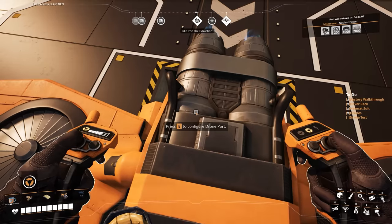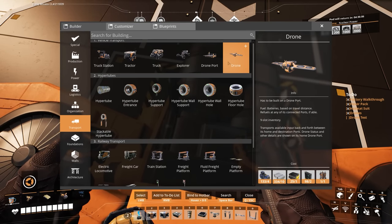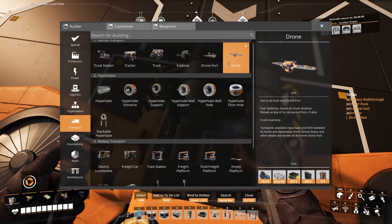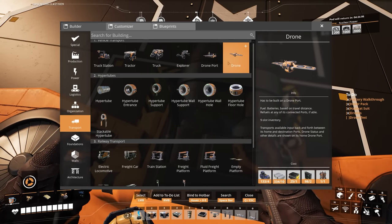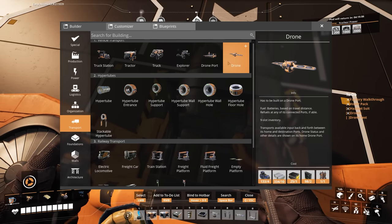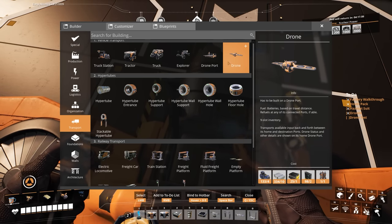Let me read about the drones really quickly. So it says batteries are the fuel based on travel distance. Refuels at any of its connected ports if available. Nine slot inventory. What happens if it runs out of batteries? It just falls out of the sky. Transports available input back and forth between its home and destination port.